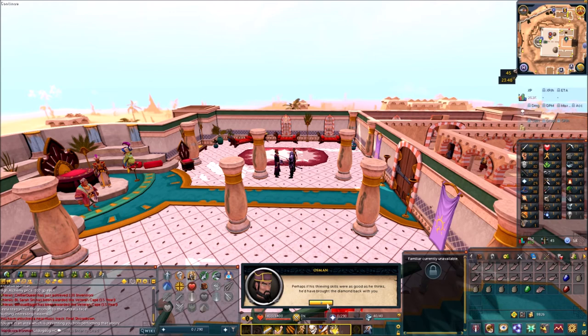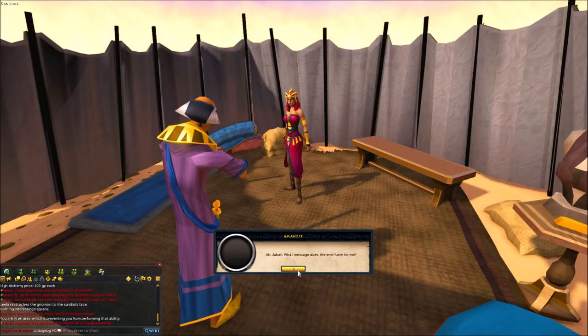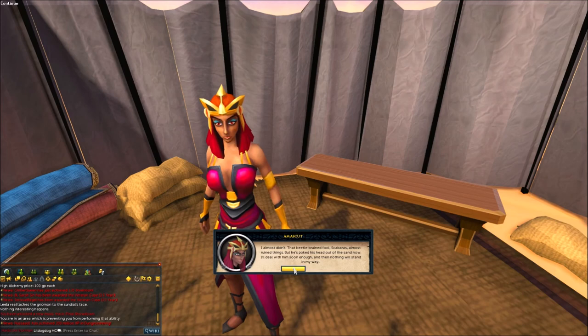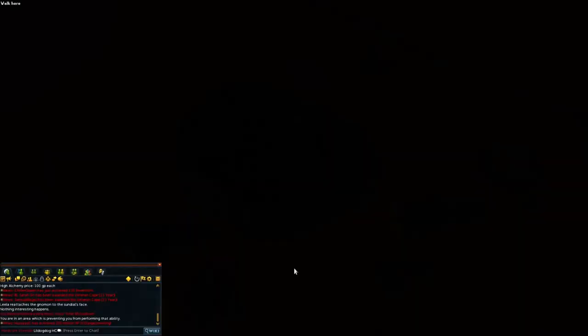You get a cutscene in the desert where Amascut — Lady Keli — is talking to Jabari, the guy from Menaphos. He just looks like a villain. She tells him she got the Karadib and hands it over. That cutscene ends and you're brought back to the Al-Kharid Palace. Osman thanks you for saving Prince Ali, and that's quest complete.